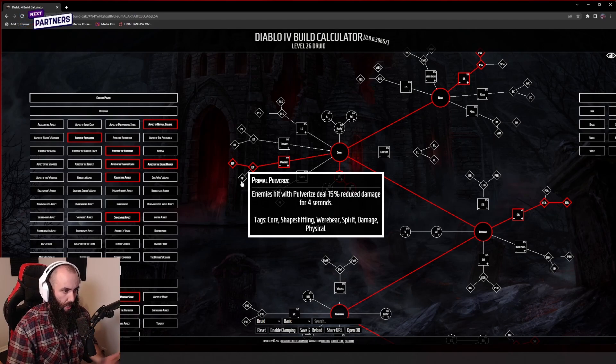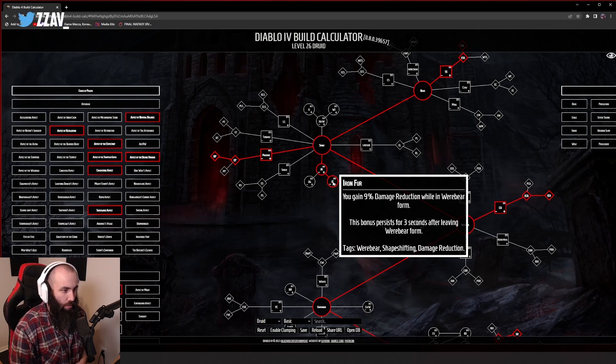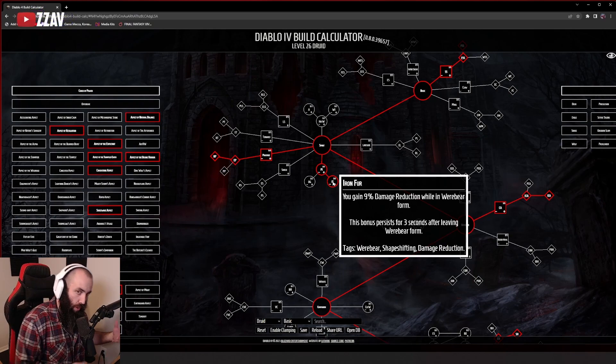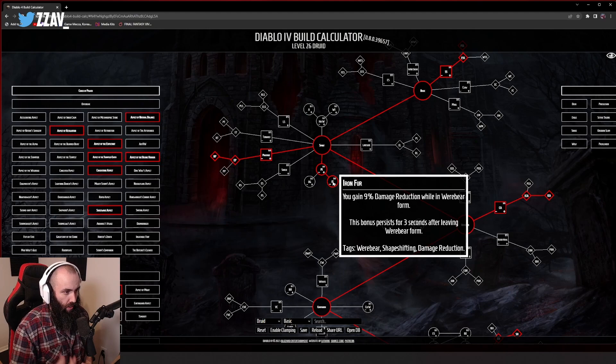From here you can take predatory instinct for more crit chance on close enemies — and since you're using a melee skill enemies will be close to you — as well as gaining damage reduction while in werebear form. That damage reduction persists after leaving werebear form, so if you swap to storm strike you'll still have it for a period of time, and when you swap back to pulverize it reapplies. Nice damage reduction synergy there.